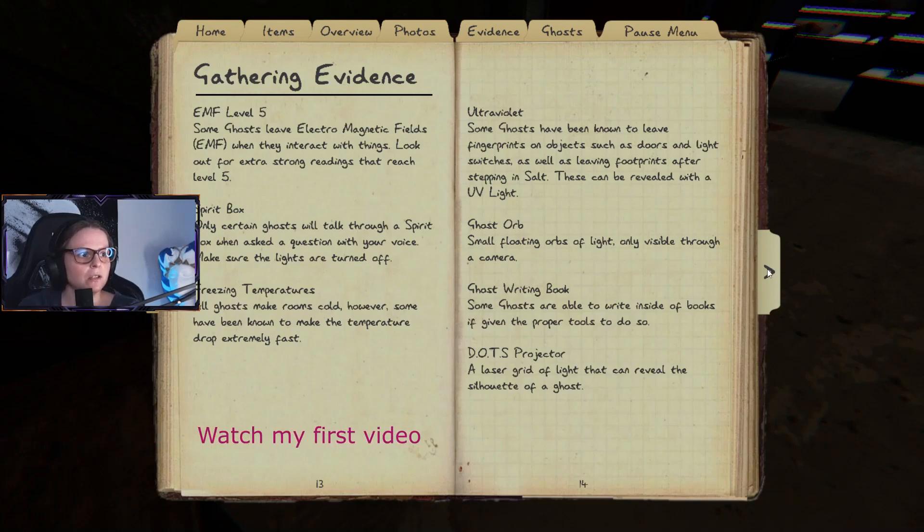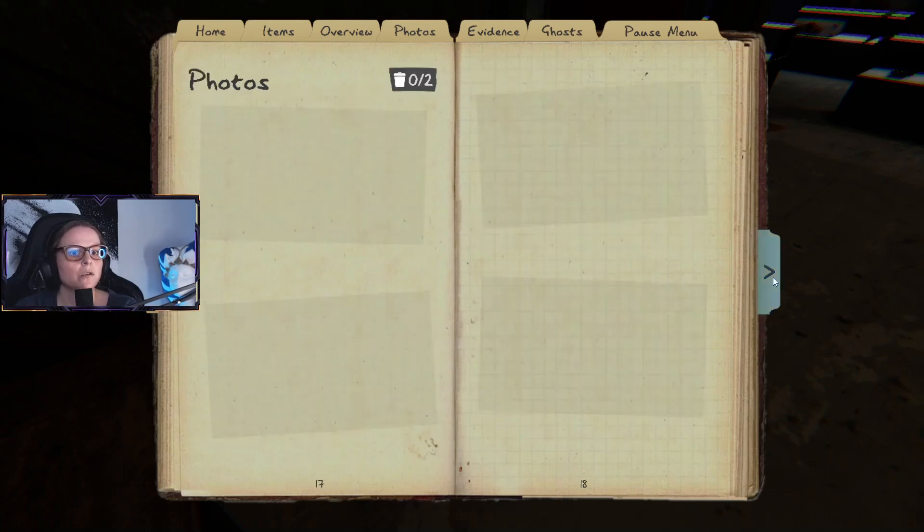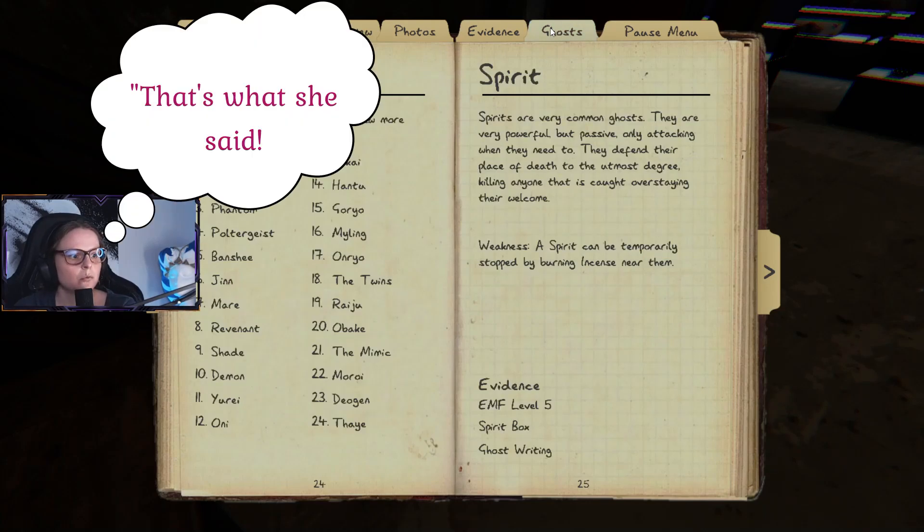Okay so here's the evidence-gathering case screen. You can find the name of the ghost, keys, optional objectives such as start filming ghost interactions, more photo evidence, buy new equipment, sound recorder for paranormal sounds, and new outfits. We have 24 ghost types total. Let's go through them.